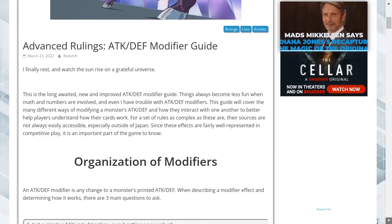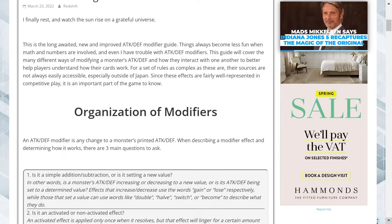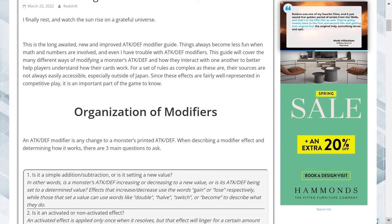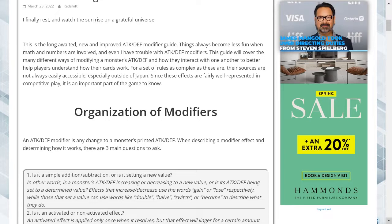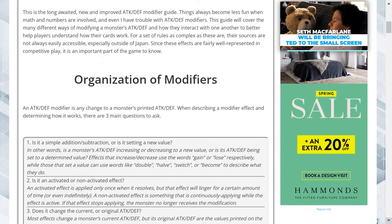This is the long-awaited new and improved attack and defense modifier guide. Things always become less fun when math and numbers are involved, and even they have had trouble with attack and defense modifiers. This guide will cover the main different ways of modifying a monster's attack and defense and how these interact with one another to better help players understand how their cards work. For a set of rules as complex as these, their sources are not always easily accessible, especially outside of Japan.